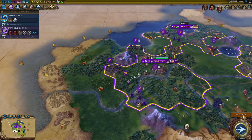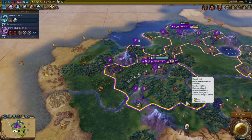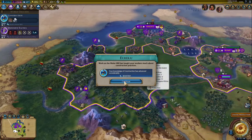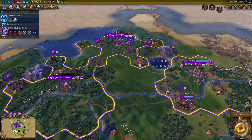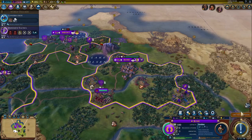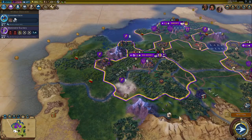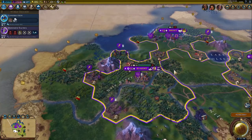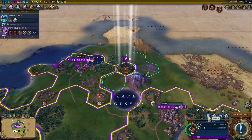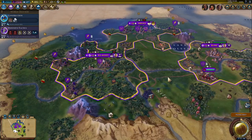There we go - got some deer for Rakadet. That boosted my knowledge of construction. Let's get another builder out and have him build another quarry.